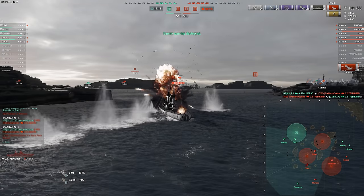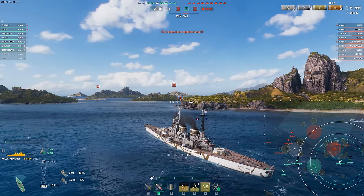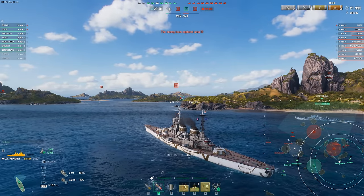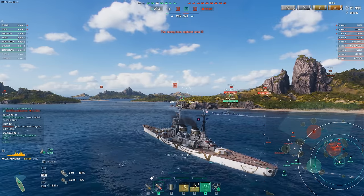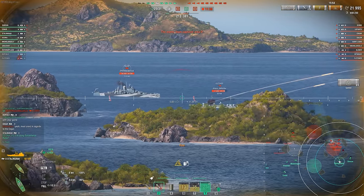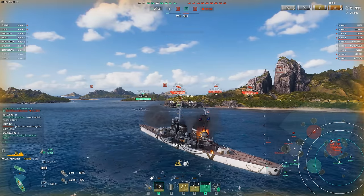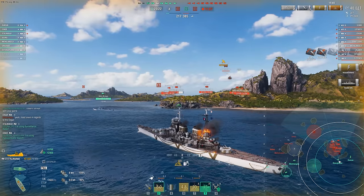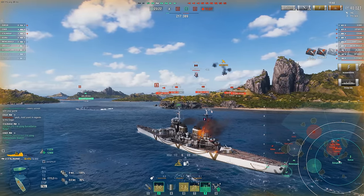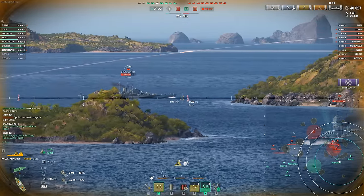The thing is, this Stalingrad is much bigger — a way bigger ship than a Petro. Not only taller, but the superstructure is like three times the size. The weak points on this ship are much more pronounced. Salem going flat broadside to us, our radar getting us a ton of information, and only getting one citadel on his broadside — that's still a good 18k salvo. But we know what this ship can do. This ship is supposed to be the battleship that never misses, and then we get the wonkiest dispersion that also still dev strikes him.